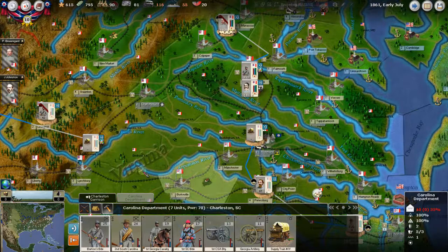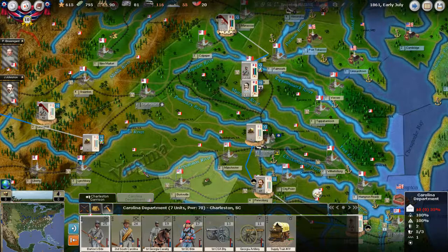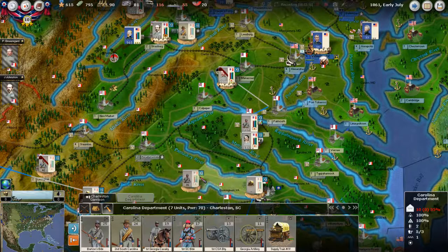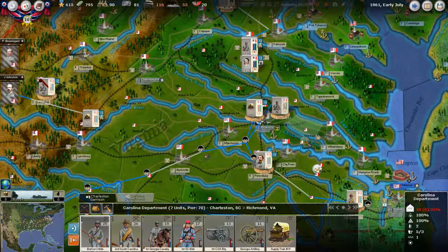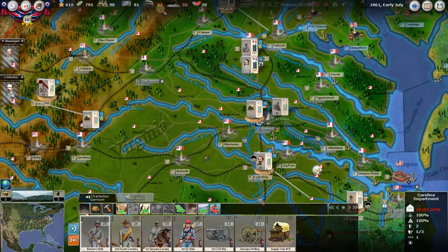Let's take the Carolina Department's index card and put him in Richmond and see how long it's going to take. 177 days — holy Moses. We don't have that much time. Now let's try rail — it's 17 days, but this knocks us down to 87. Here are the questions you face: this is 17 days, so it's taking rail for over two turns. Should we march him north a little bit so it only takes one turn? I'm not going to do that. I'm just going to bring him by rail to Richmond. It's Bartow's Brigade, 2nd South Carolina, Georgia Cavaliers — a real hodgepodge of stuff. Let's bring them to Richmond by rail in 17 days.